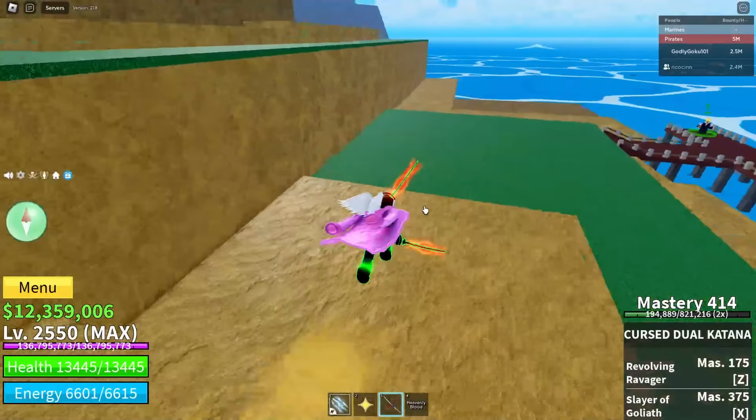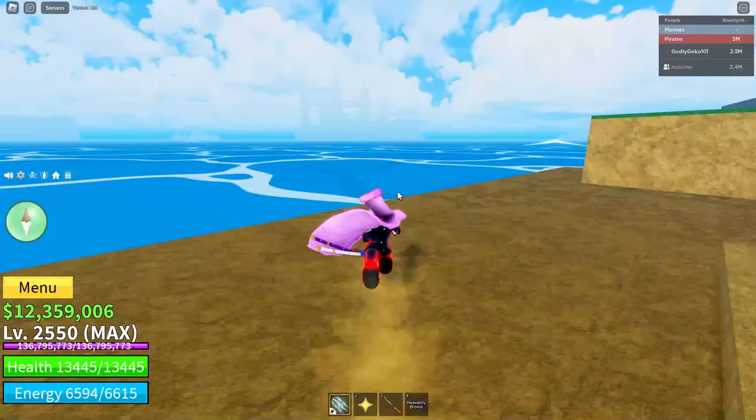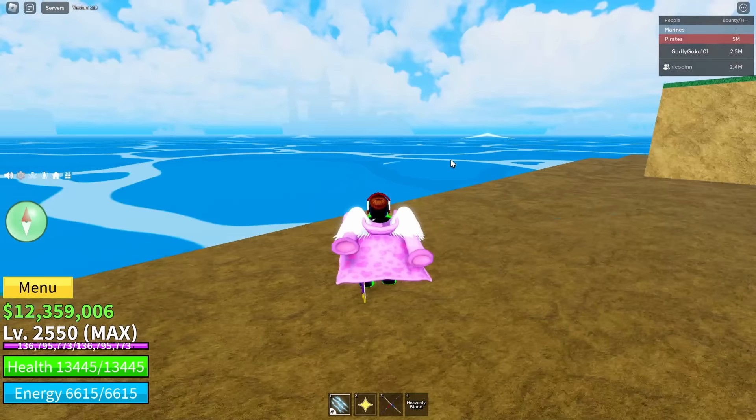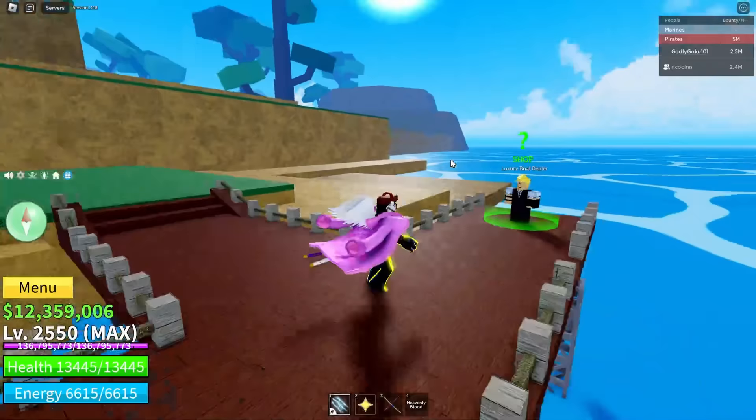I've been going around on Reddit, Discord channels, YouTube just trying to find a guide for how to find this, because before in the previous updates you'd usually have to go between Castle on the Sea, Hydra Island, the Great Tree, Floating Turtle — all that to find Mirage Island because everybody's trying to get V4 Awakens. But they don't spawn there anymore with the new update.